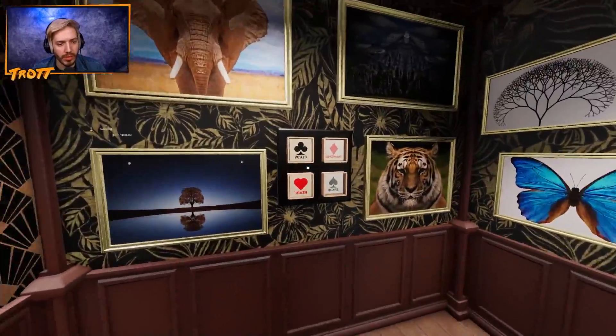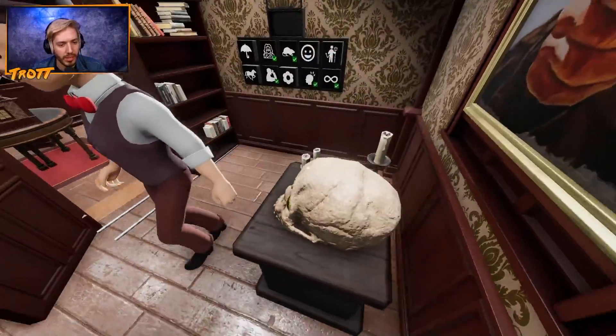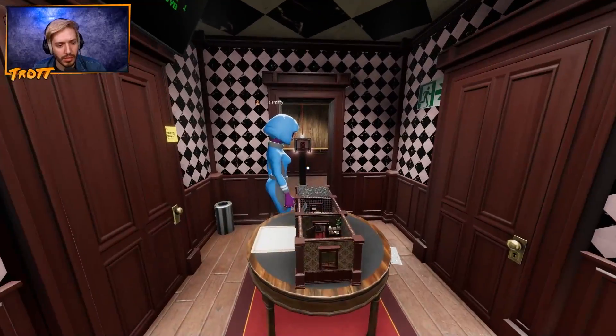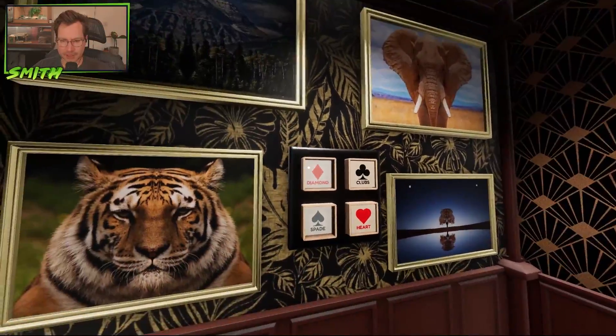Well, there's no... Hmm. They unlocked like the little case above which had them in. So I guess we need to find... All right. Another thing. Let's check the other mirror room and see if we've unlocked anything in that one. We need diamond and spades.